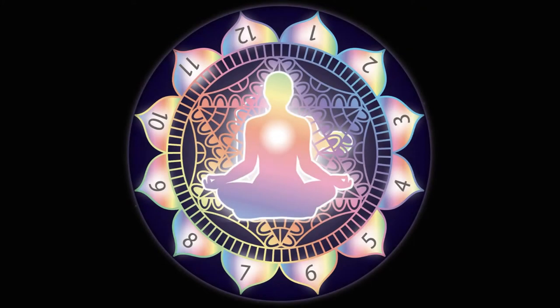Number two: in the very center of the board you'll see a person sitting in meditation, and around them are a number of numbered lotus petals. You'll want to take the blue gemstone and place it at number 12.